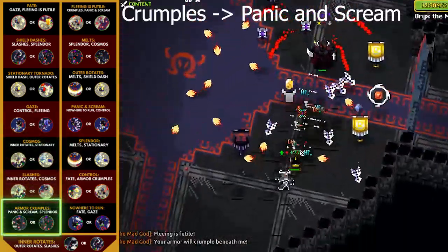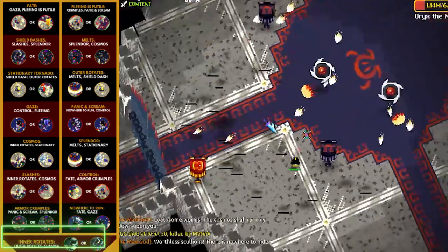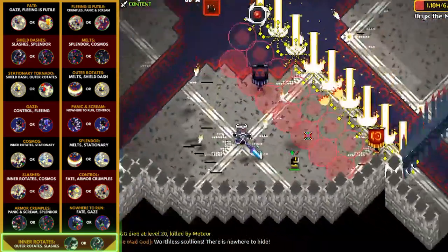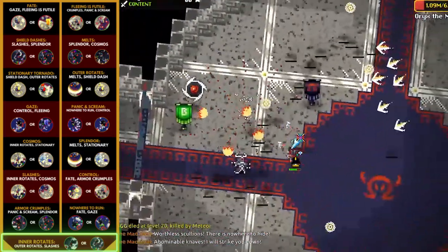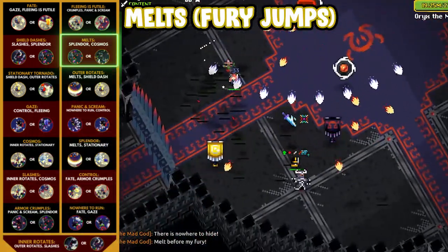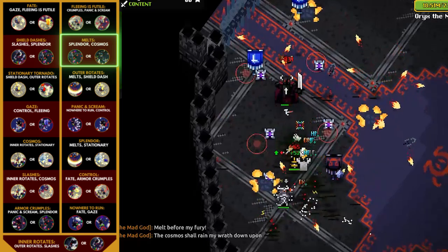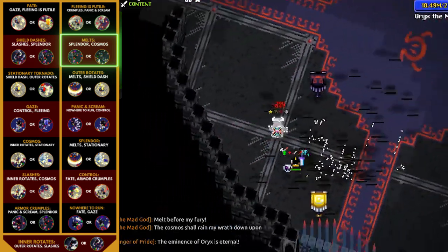Fleeing as Futile goes directly into Panic and Scream, or into Armor Crumples, which guarantees a good phase after via Splendor or Panic and Scream. Another scary phase chain to be aware of, especially when Oryx is exalted, is Cosmos into Inner Rotates — this combo can clean your character in no time, as it is literally impossible to dodge if there are lingering Cosmos shots as Oryx is coming towards you. For damage, Armor Crumples is a great phase as it guarantees 2 of the top 5 damage phases after. Inner Rotates are good as well, chaining into either Slashes or Outer Rotations, a top 3 damage phase. Melts, aka Fury Jumps, chain into Splendor or Cosmos, which are great damage phases pre-exalted and still solid post-exalted if you're ready for it.